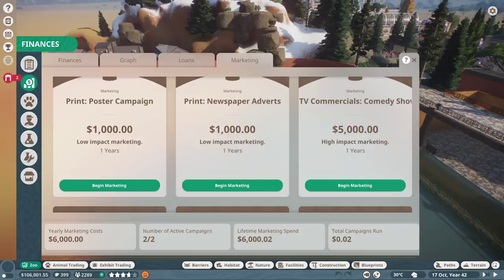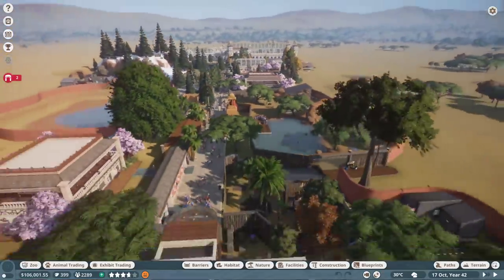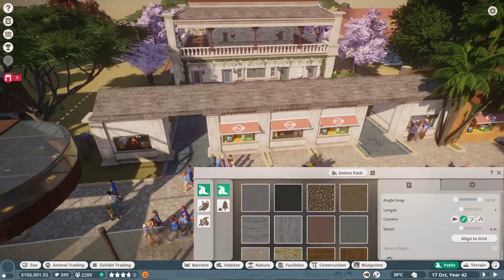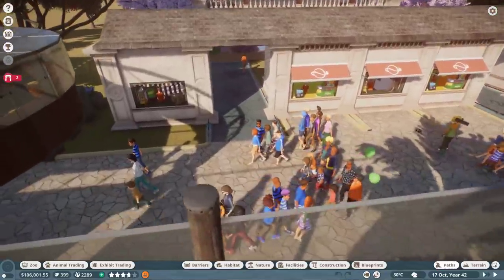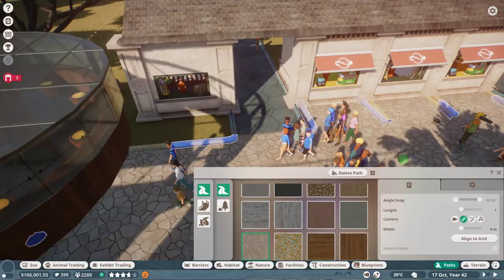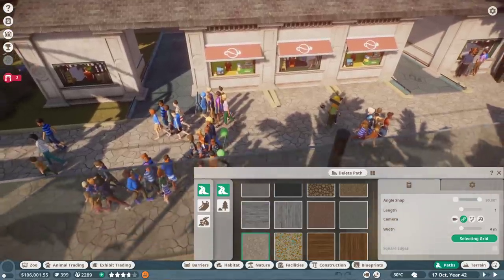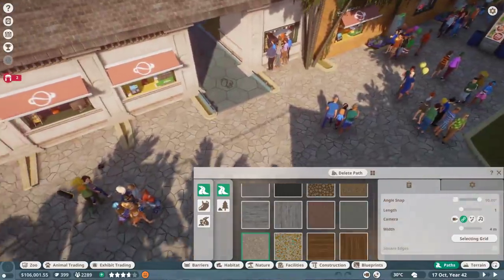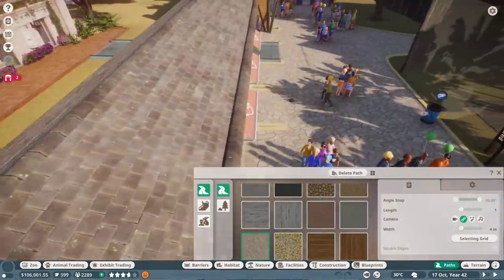Let's get some hippo action going - we're going to be making some conservation points today. What do you guys think of the new building style? I need to actually put a path here. Oh, you're gonna do me like this, game? This is on a different grid, that's what's going on here. I did not plan that out very well. I've gotten a lot better with the pathing though, if it would just let me select the grid.